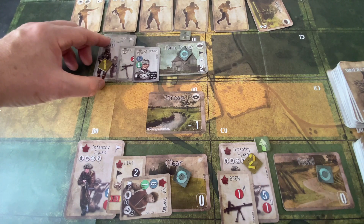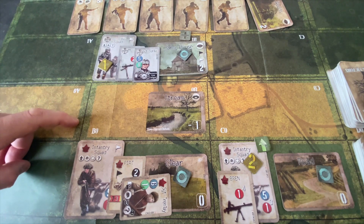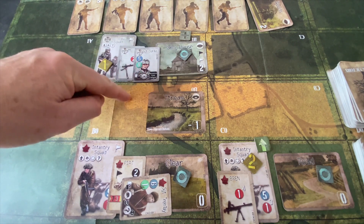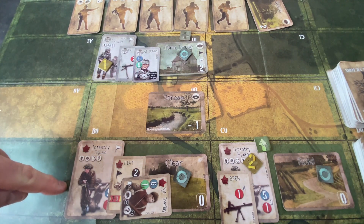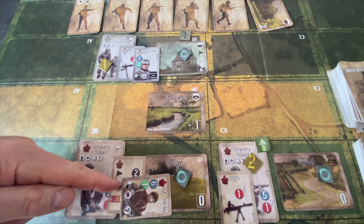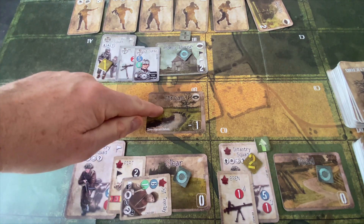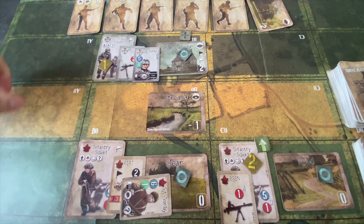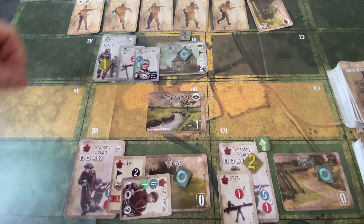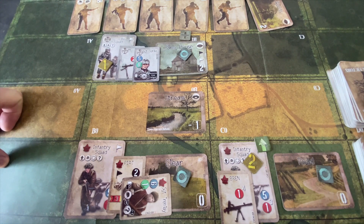We're going to have the Germans in the upkeep phase shift their position. They've got a firing line down the stream, which removes the smoke because you can't have smoke and stream in the same sector. With that done, this creates a situation — it actually works out really well because they've shifted their firing position and now have a line of sight on Sergeant Tromlay and his infantry squad in clear terrain.